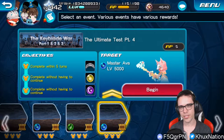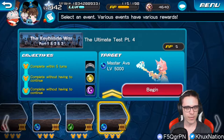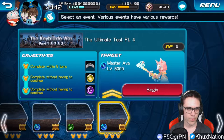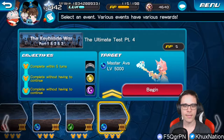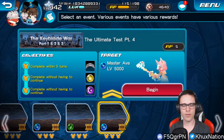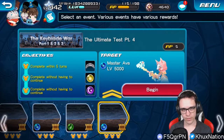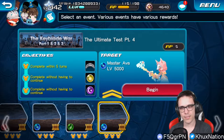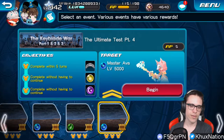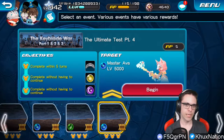Hey guys, welcome back to the channel. My name is Brian from Kehux Nation, and in today's video is another Keyblade War Part 3 video where we discuss how to beat the Foretellers, this time discussing how to beat Master Ava. Just to quickly point out, depending on which union you belong to will determine which Foretellers you fight. Whoever is the leader of your union is going to be the one Foreteller that you will not be able to fight.